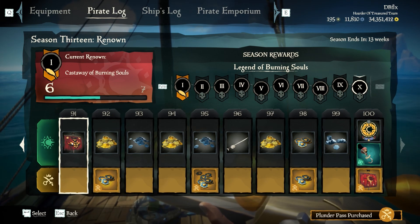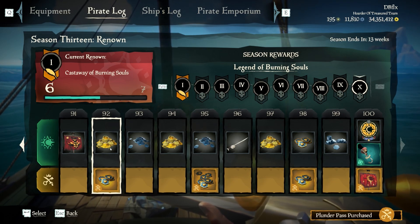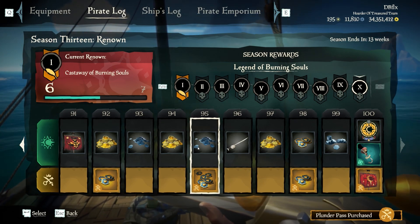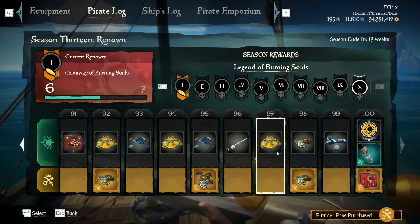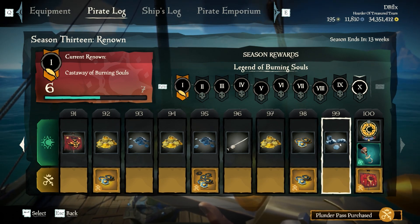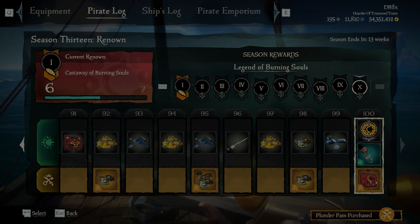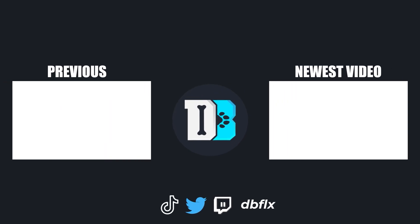Level ninety-one is the Flameheart's Revenge sails for everyone. Ninety-two is a pile of gold for everybody and ancient coins for premium. Ninety-three is doubloons. Ninety-four is a pile of gold. Ninety-five is doubloons and ancient coins for premium. Ninety-six is the Scaly Skeleton cutlass for everybody. Level ninety-seven is a pile of gold. Level ninety-eight is ancient coins for both. Level ninety-nine is doubloons. Level one hundred is an emblem — a Legendary Smith of Bones hook — and for premium members, Eclipse Collector sails, which is basically another version of the Eclipse sails. That's a little disappointing for level one hundred, but that's it. Thanks for watching!